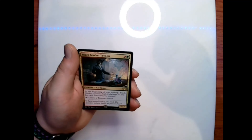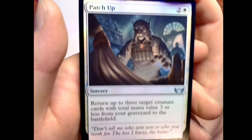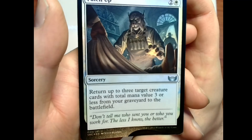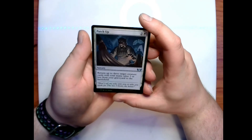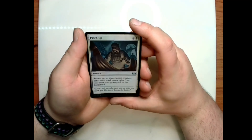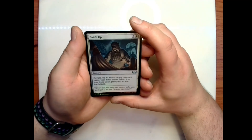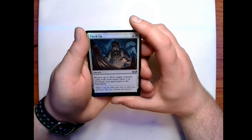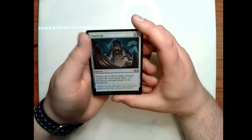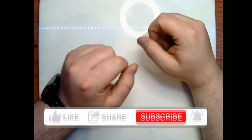The last foil for this pack is Patch Up: two and a white sorcery — return up to three target creature cards with total mana value three or less from your graveyard to the battlefield. Flavor text: 'Don't tell me who sent you or who you work for. The less I know the better.' And that is all for today, thank you all for watching!